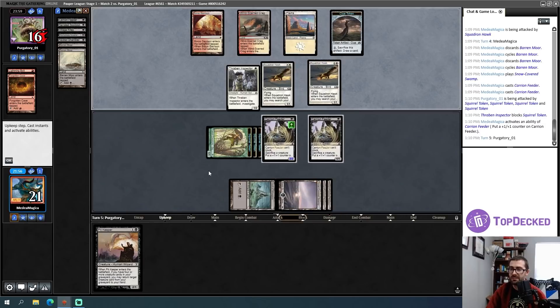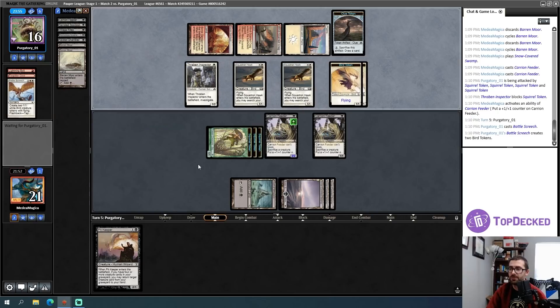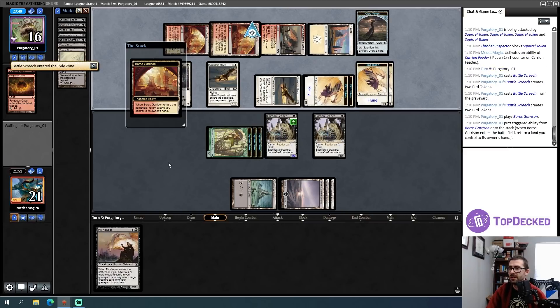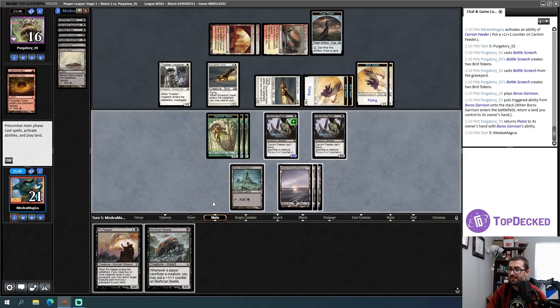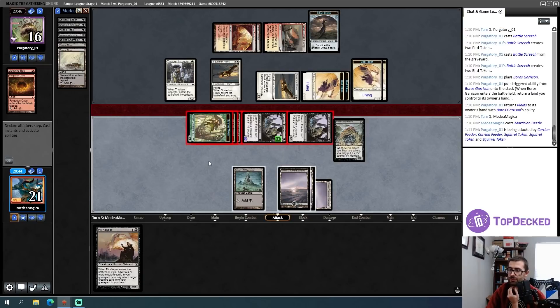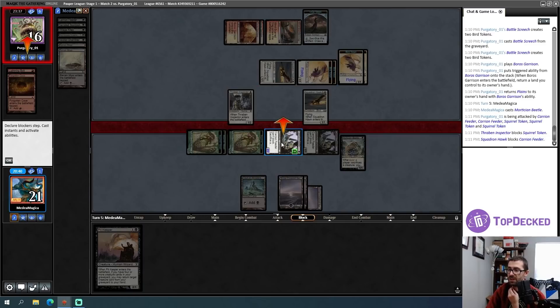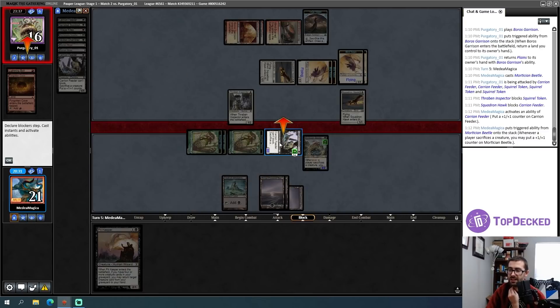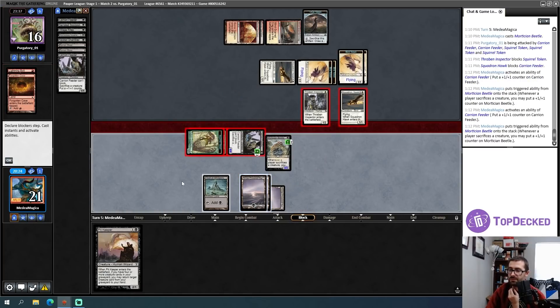Opponent plays Battle Screech — rough. They can now keep up with my creature production or chump block my Carrion Feeders for a very long time, and they have evasion in the air that I don't. A Mortician Beetle is going to be great. I have enough creatures in graveyard to sacrifice a Carrion Feeder to the other one for cute interactions. I attack and my opponent makes their blocks — I sacrifice creatures, grow my Beetle, and make some large creatures.